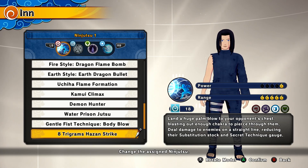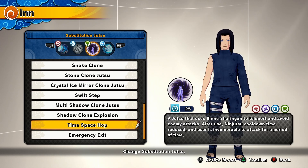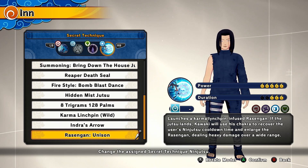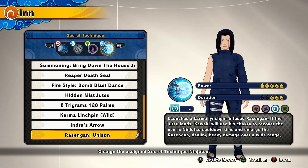For the first Ninja 2, we have Trigram Sazon Strike — you can get this from the Neji DLC. For the second Ninja 2 it's going to be Kamui Climax, which you get from the Obito DLC. For the sub, I'm going to be using Tom Space Hop, which you get from the Sasuke Defense DLC. Finally, for the ultimate we're going to be using the Rasengan Unison ultimate — you get this from the Season 5 pass. This ultimate is insane.